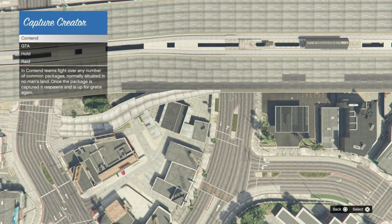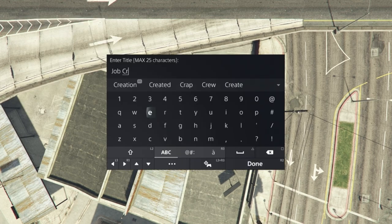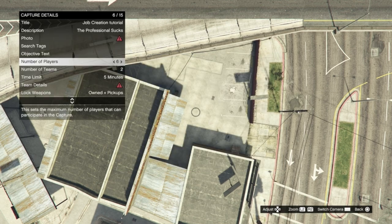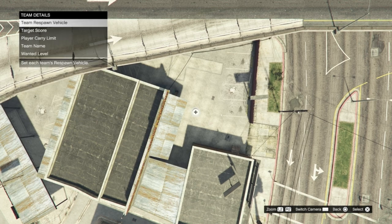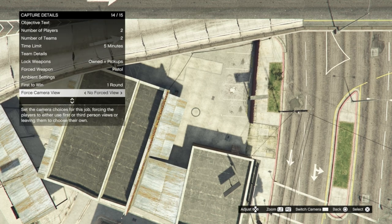Then select contend. Now you want to give it a name and a description. Then change the number of players to two and the number of teams to two. For team details you just want to change the target score to one point for both teams. Then just make sure that first to win is set to one round.